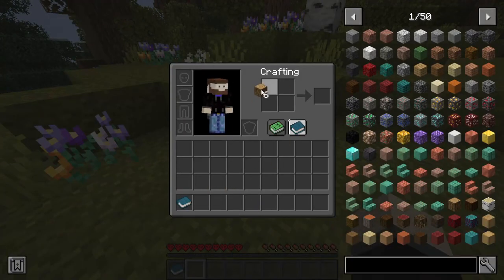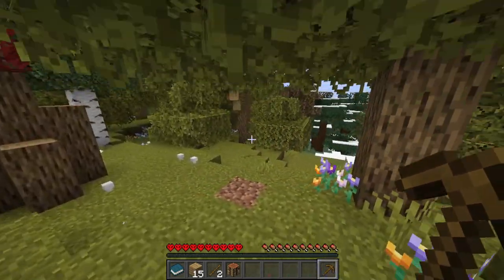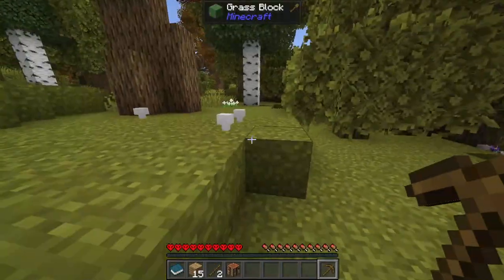Now that we have our logs, it's time to make a starter pickaxe. Now we have to go find ourselves a source of cobblestone.